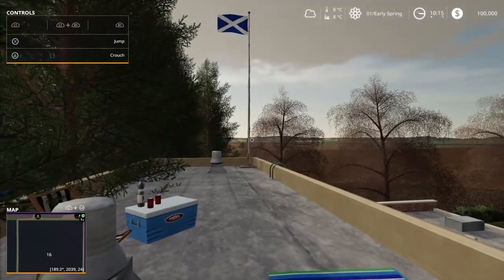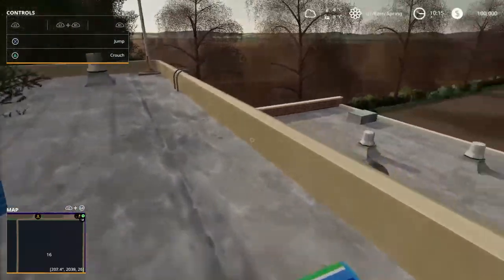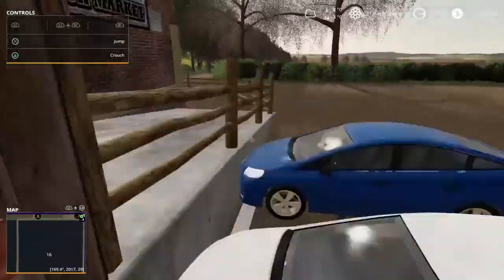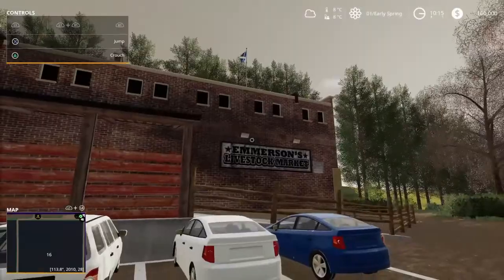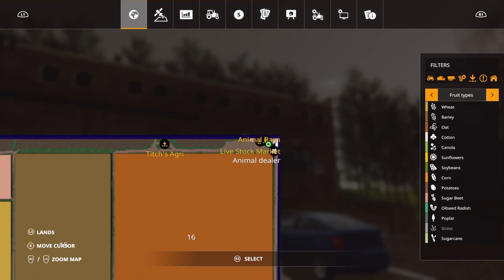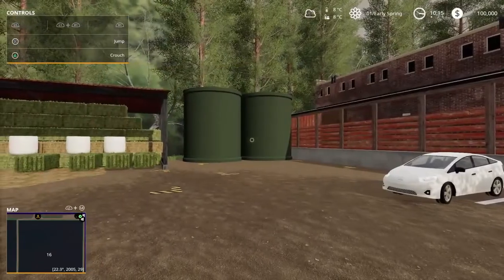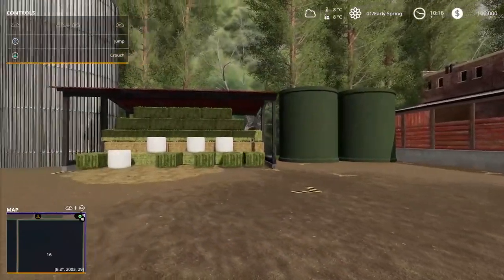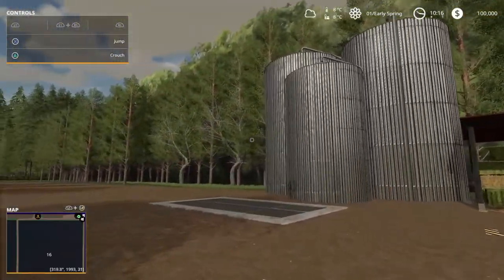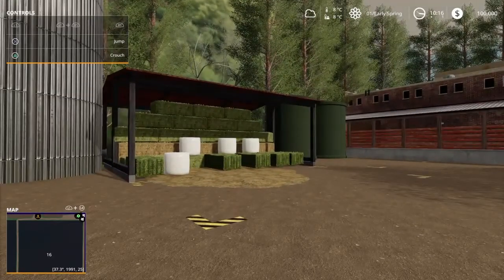We start on the roof of the animal dealer, which is pretty cool. The shop also has a really cool feature that Missy B has done. Let's do some testing.